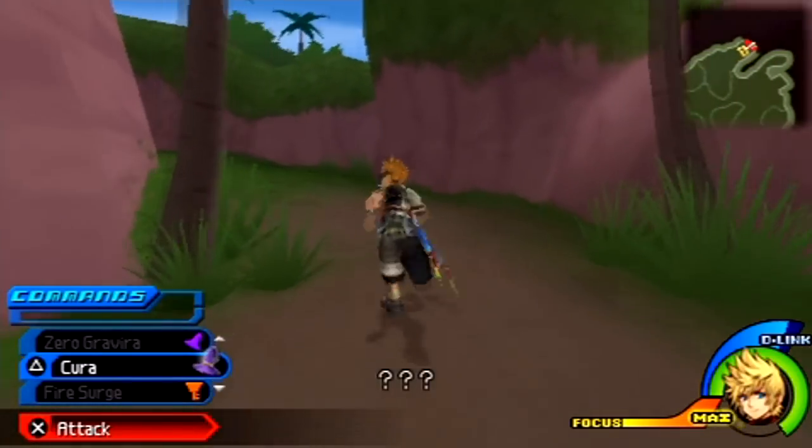Next time on Double RPG Let's Play with Kingdom Hearts: Birth by Sleep on the PSP, we are going to make our way to Skull Rock where we're going to fight Hook, and I think we are going to end off Neverland and see if we'll get to the Mysterious Tower. Anyway, take care of yourselves, gamers, and I'll see you on the next episode. And if you haven't done so already, go check out my review of the game over at gotgame.com. See you guys then.